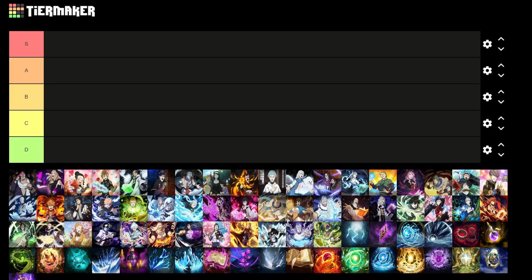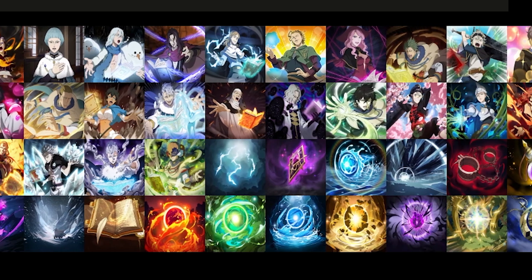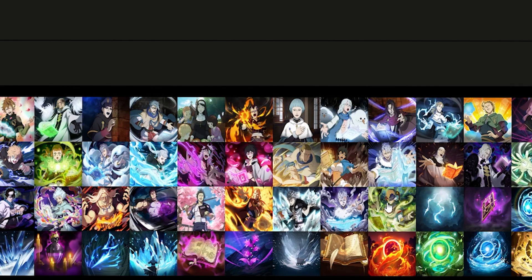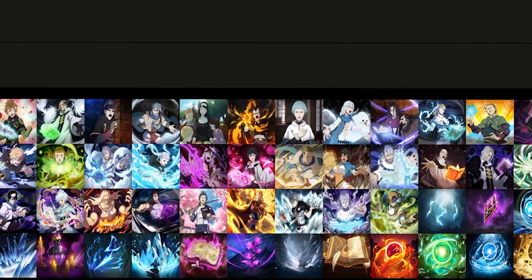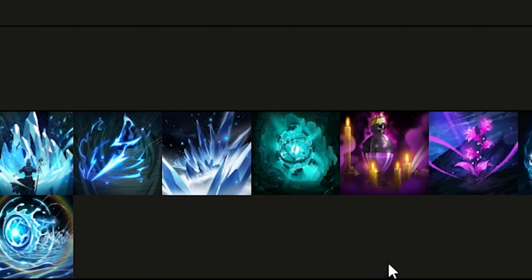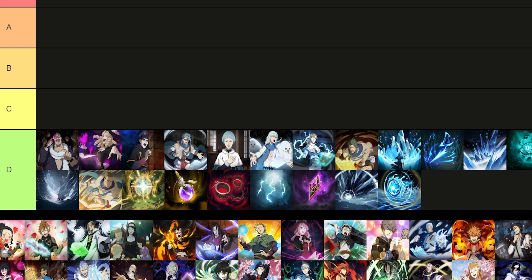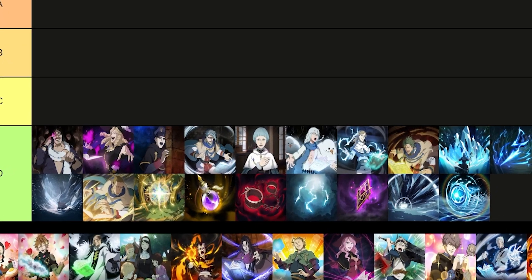It's tier list time and we have all of the skill pages in season one of Black Clover Mobile, rating them all the way from S tier down to D tier. Because there are 73 skill pages currently in season one, the ones in D tier are just so bad there's no point explaining what they do — you should not even consider using them.